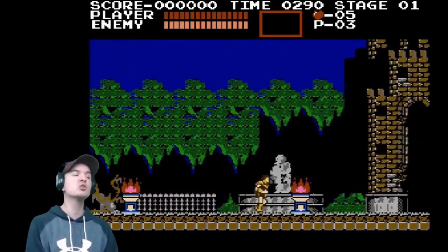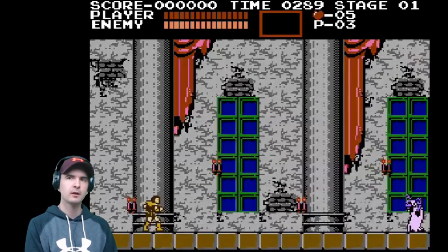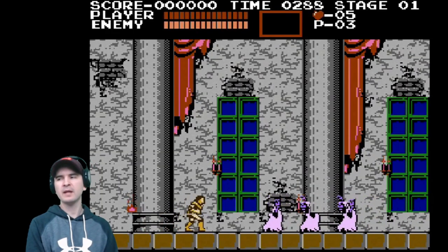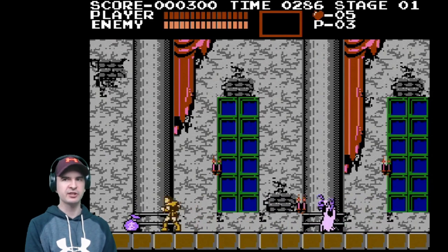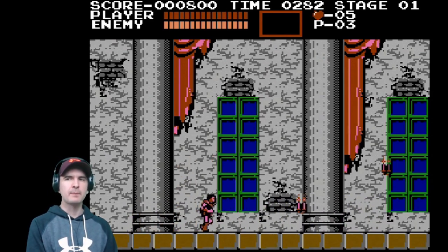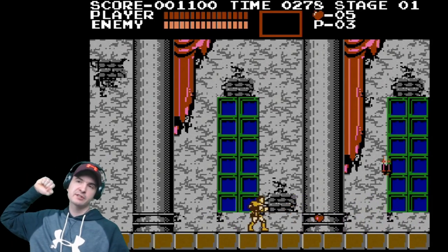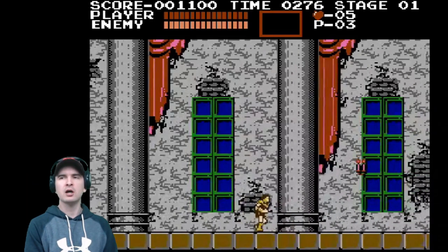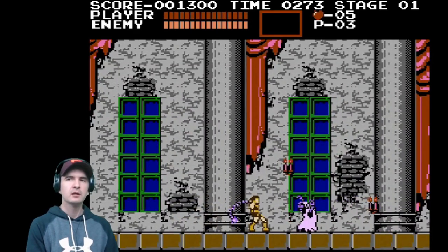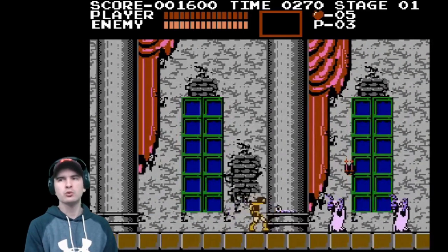We are heading towards the castle. We are in the castle. Now you play as Simon Belmont and he has a magic whip. Now the magic whip is a good weapon but it does have a slight delay. When you press the button he will do that first. So make sure when you are attacking enemies that you press it early. But the magic whip is upgradeable three times. I think I've actually upgraded it once already.